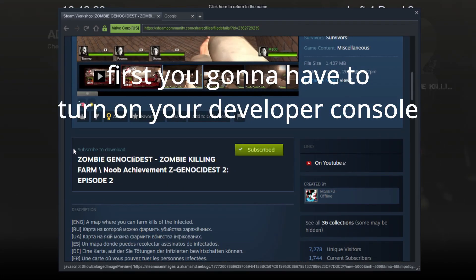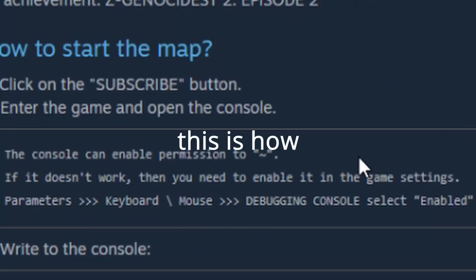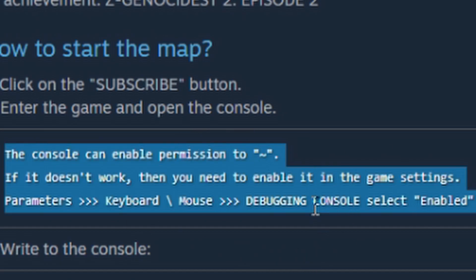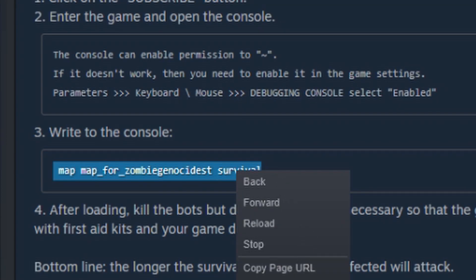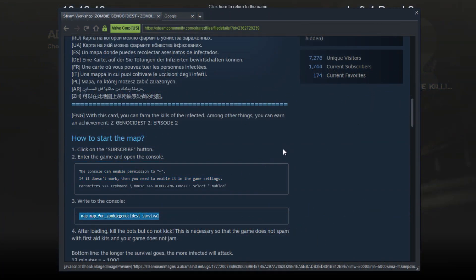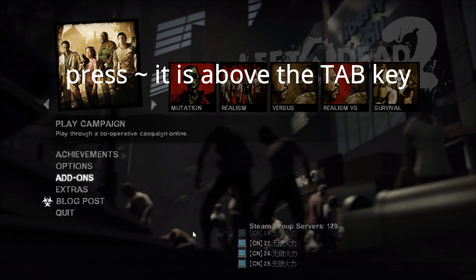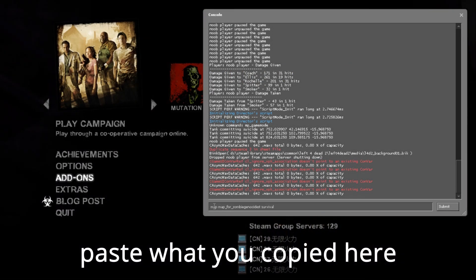First you're gonna have to turn on your developer console. This is how. Now copy this. Press tilde — it is above the tab key. Paste what you copied here.